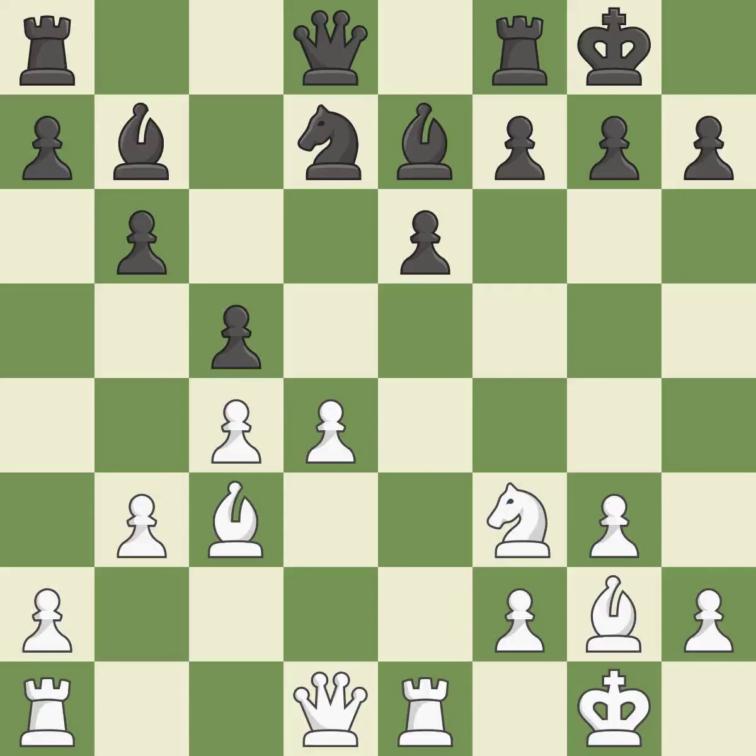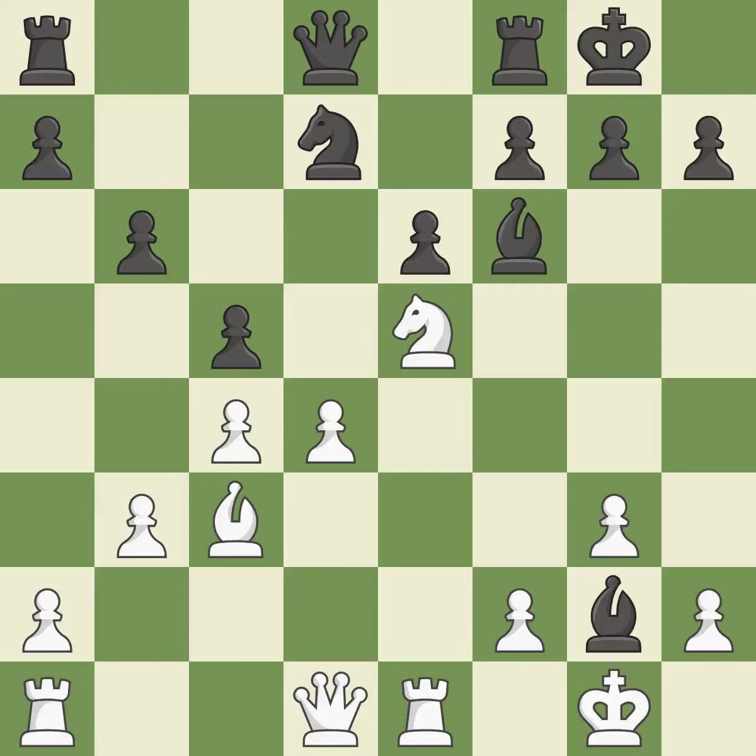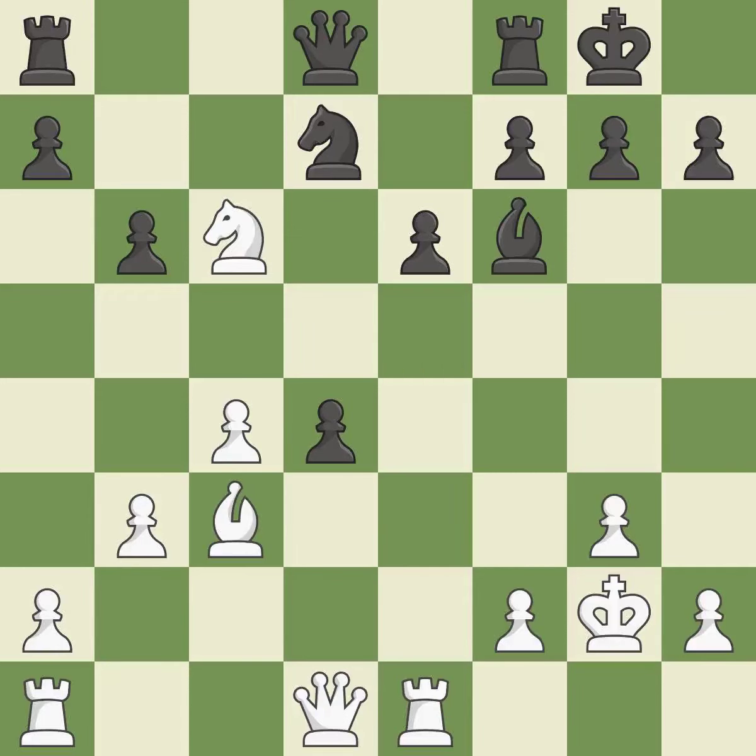The rook is now on a more secure square. This pins a pawn, restricting its mobility. This reveals an attack on a bishop. This keeps the material balance in check with good commerce. Recaptures. This exchange is fair. The rooks are linked by this, making it easier for them to work together in the future.